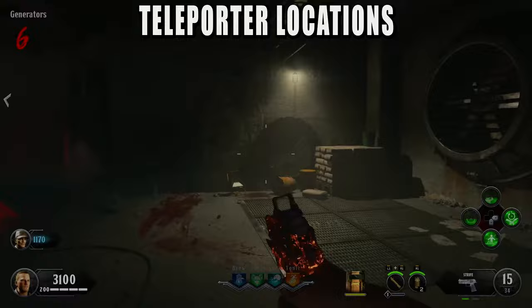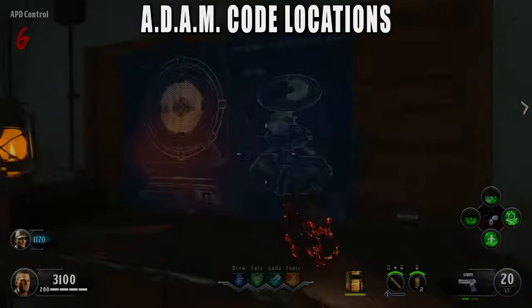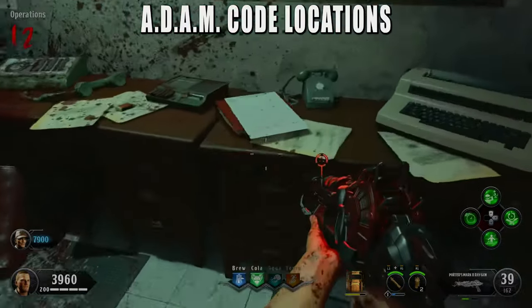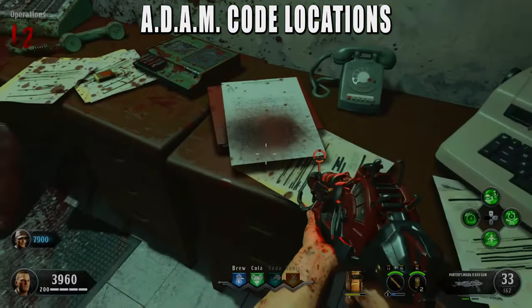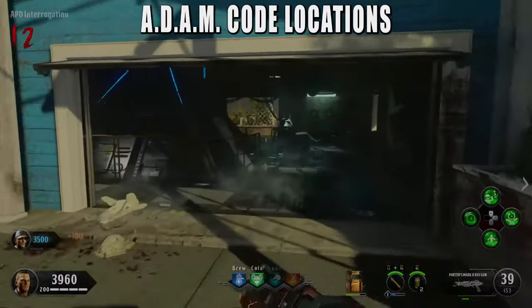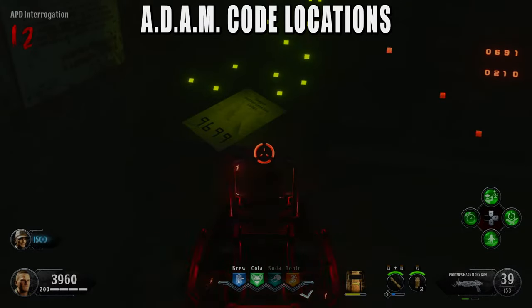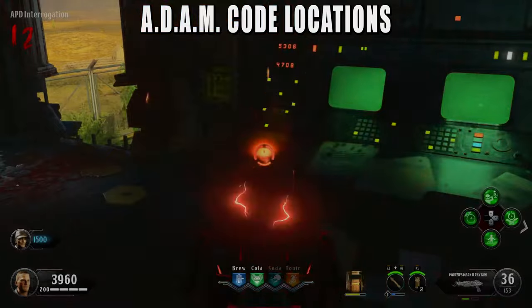The final thing you should do is get all the codes for the atom unit. To unlock it you need four codes. The first will always be 7626. After that you need to find three codes — the first is in the APD interrogation room, which has three possible spawn locations. When you find this code, either take a picture of it or write it down — write down 'Sawyer' and whatever the code is on the paper.